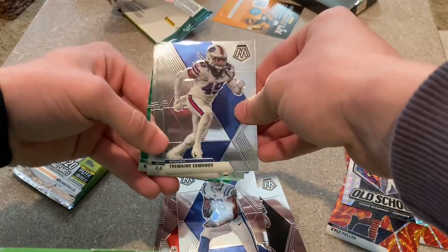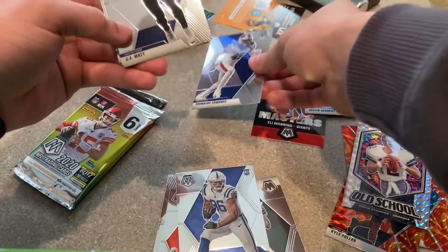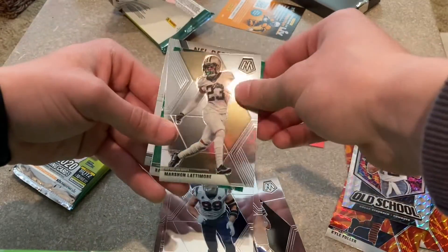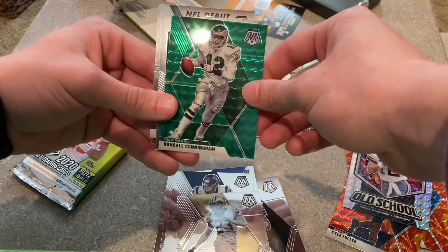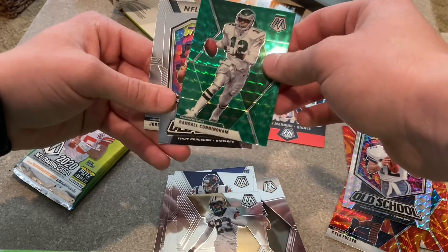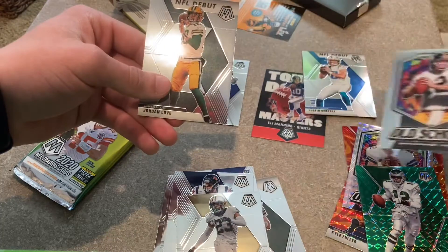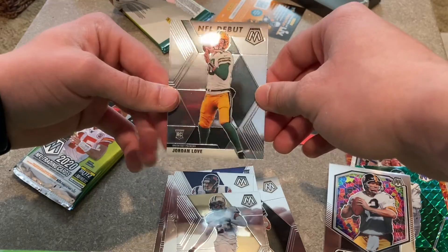Starting out with a Tremaine Edmonds — that goes in the Bills PC. Then we got a JJ Watt again. Then we have a Marshawn Lattimore, a green Randall Cunningham, and another old school — this one's Terry Bradshaw, that's nice. And then we have an NFL debut Jordan Love.